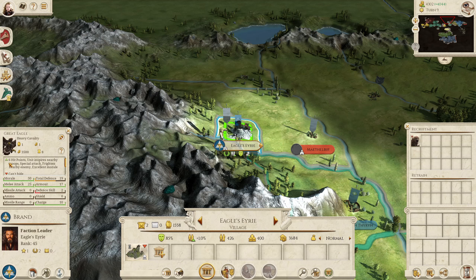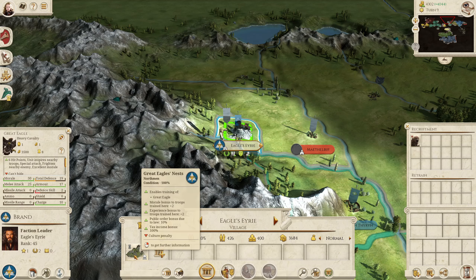It's worth noting that there are only certain factions that can recruit the eagles: Dale, Rohan, Gondor, the three peoples, and the three dwarven factions. So if you're playing as one of the other factions and you recruit this settlement, even if it adds to the nest, you won't be able to recruit the Great Eagles.